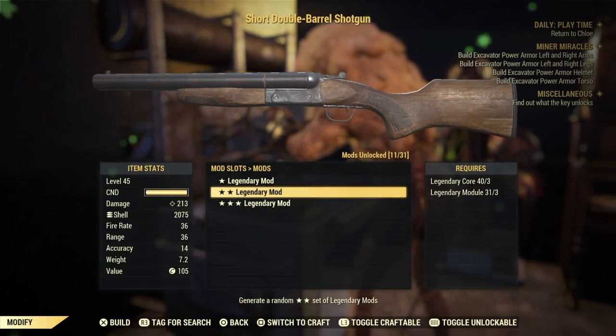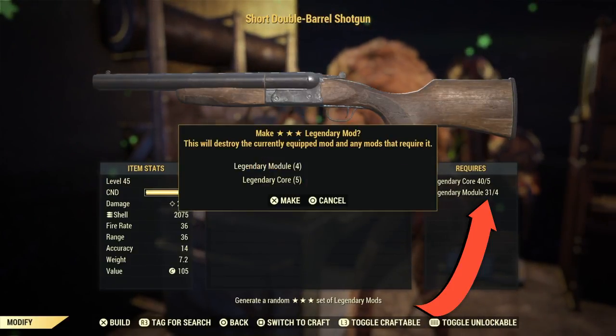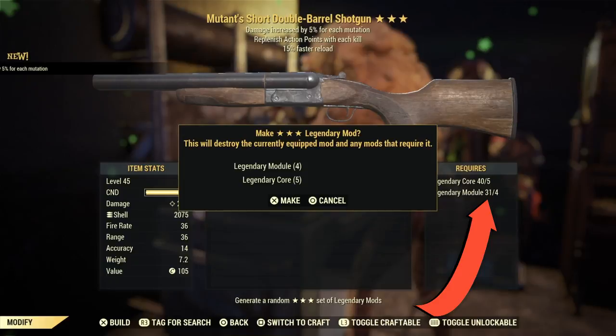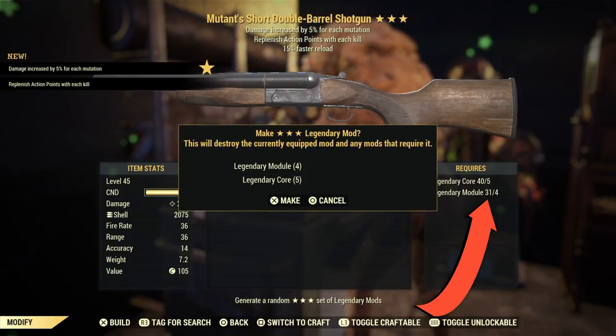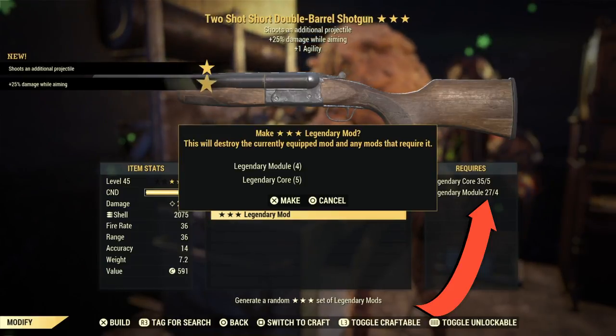So you're going to click on the legendary mod, and then you're going to click on it a second time to bring up the menu, and if you don't like your effects by the second star, you can just re-roll it and it won't use your legendary cores, just like how you saw in the video.